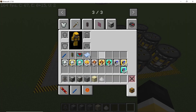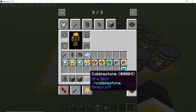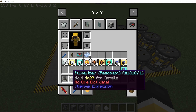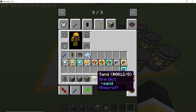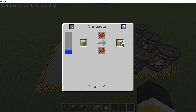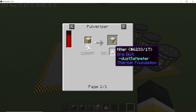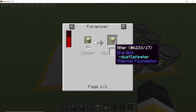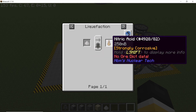Here's a flowchart of the whole thing. In order to get nitre we need cobblestone which comes from an igneous extruder. Cobblestone goes in a pulverizer and gets converted into sand. Sand goes in a cyclic assembler and gets converted into sandstone. Sandstone then goes into another pulverizer and gets converted into sand and nitre. The percentage chance of getting nitre can be increased using augments.